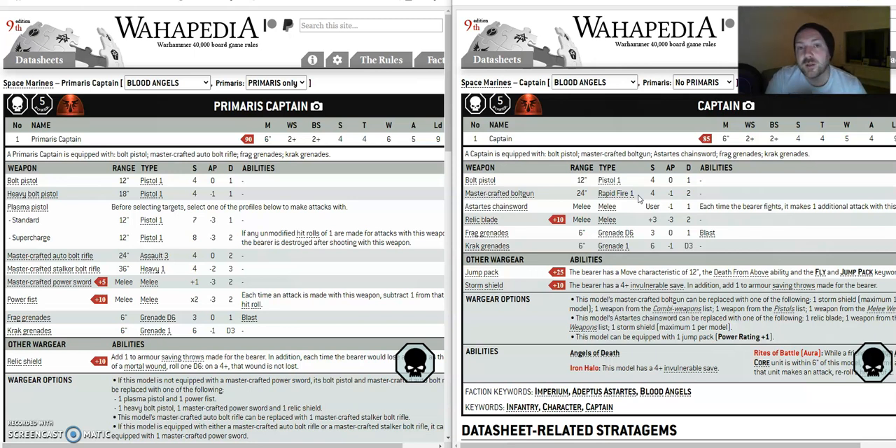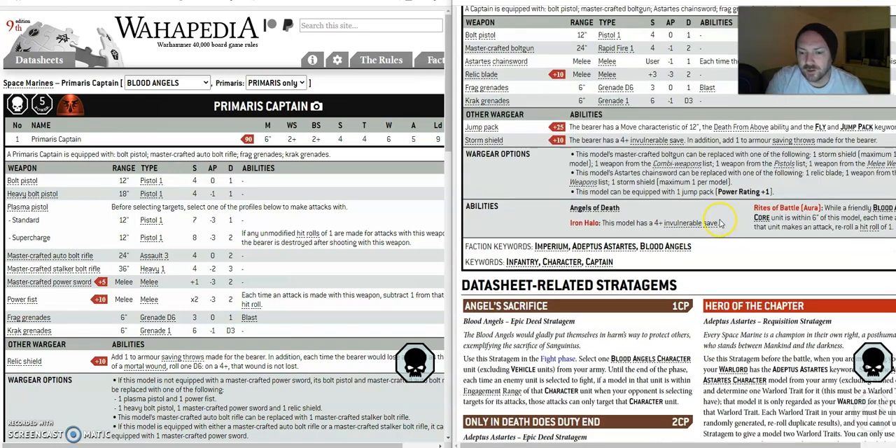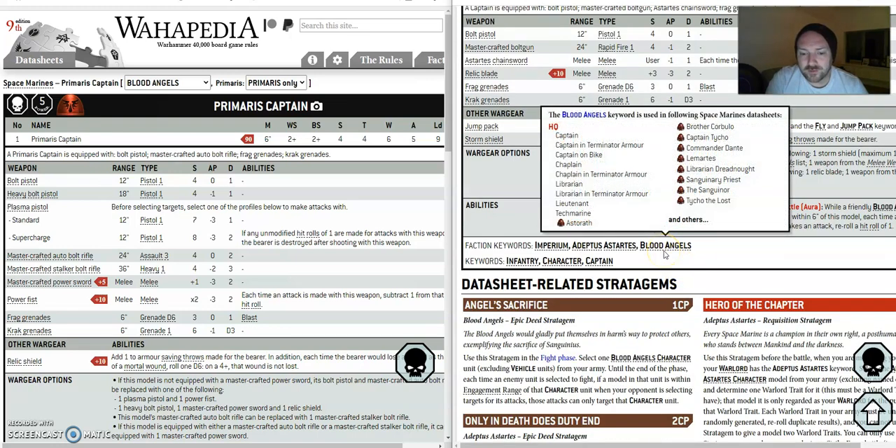If they suddenly make Primaris troops and captains able to have jump packs, then fair enough, crack on. But if you look at what they hit on, they both hit on two-plus, they both have the same strength. Literally the difference is one plus on wounds and attacks. You add relics to the firstborn captain and you're going to get the same kind of stuff. It's got a plus four invuln save as well.